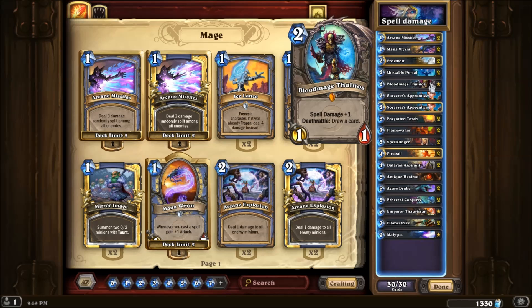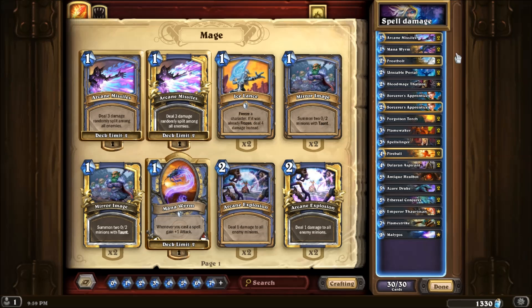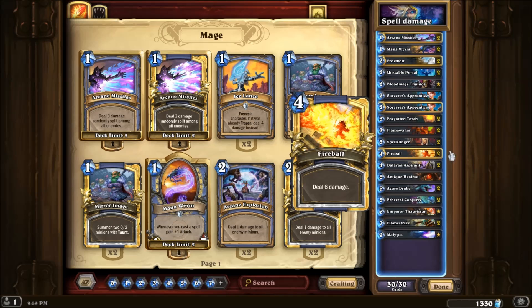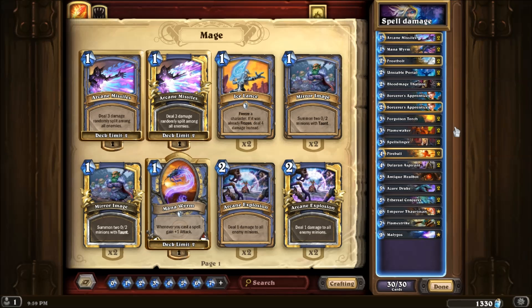Blood Mage - cycles the deck and spell damage, which is basically what this deck is about. Sorcerer's Apprentice lowers the cost of the spells. So if you were going for lethal with fireballs and Roaring Torches, it would lower the cost so you could play them all on one turn.